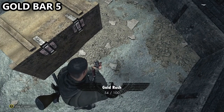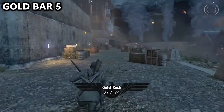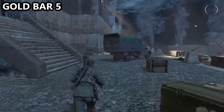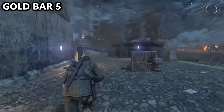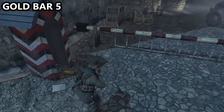Then we can push straight for gold bar number five. So instead of going into the building which is our main objective marked by the yellow diamond, work your way all the way across to the opposite side of the building. On the opposite side there will be a small little guard outpost, and just outside of that you can find gold bar number five.